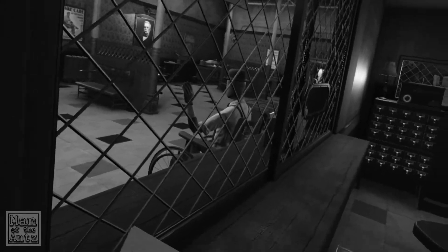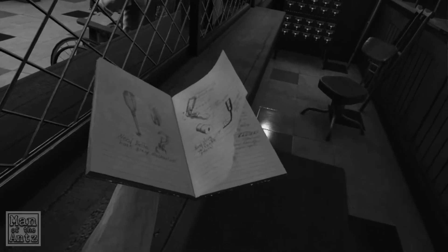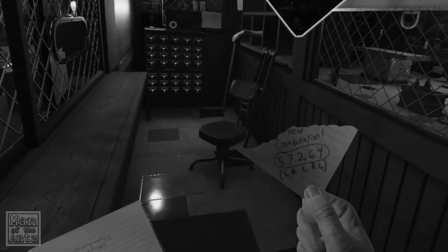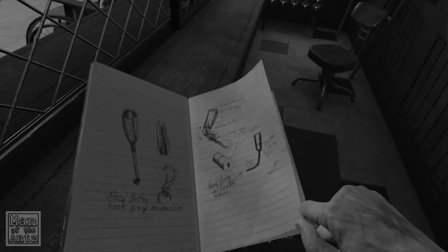So I gave up in the end and went onto the internet. And if you grab that page, you can tear it out and put it in your inventory. You have to have that in your inventory when you go to the lock, because otherwise it won't work. Even if you memorize the number, it won't work.